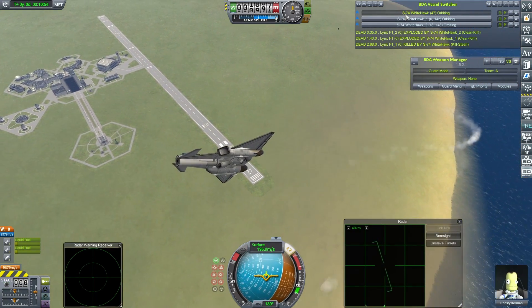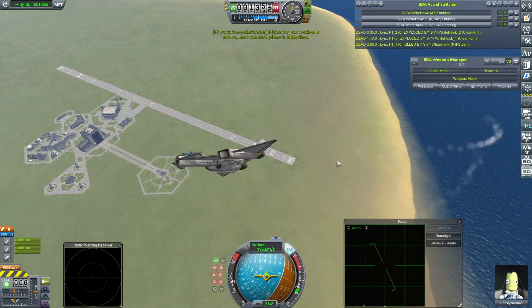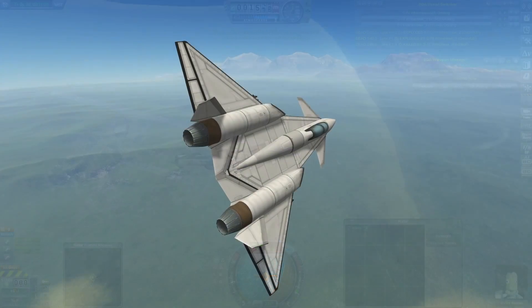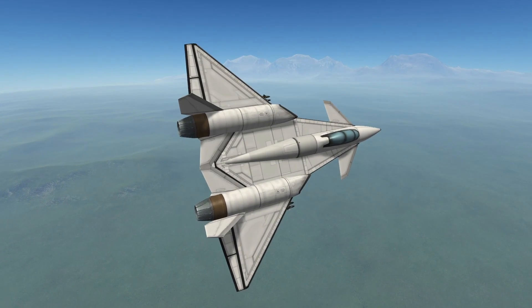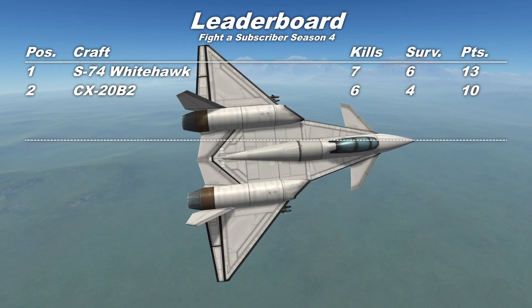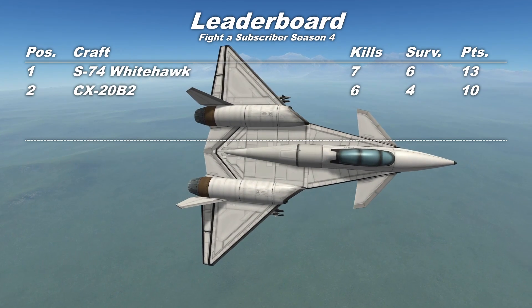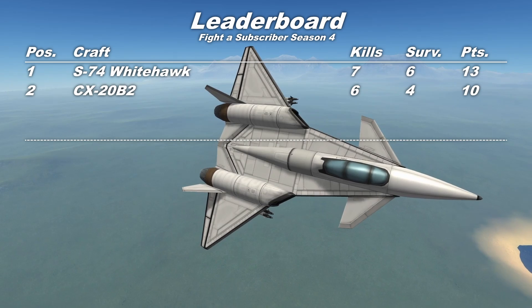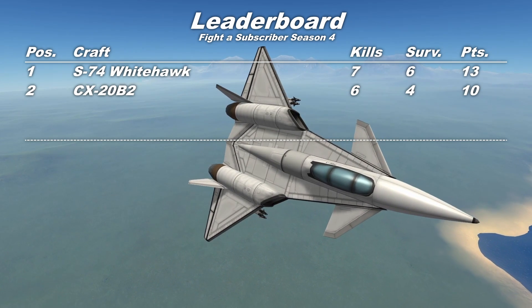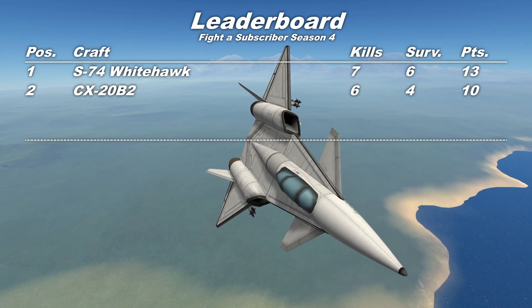Beautiful. Let's go take a look at the final scores. A solid outing from the S-74 Whitehawk — there was a loss in there, but it still managed to get a kill anyway. With seven kills and six survivors, the Whitehawk sits on a very healthy 13 points at the top of the leaderboard. I'm still not sure which way this season's going to go, but I suspect the leaderboard's going to be very tightly packed in the middle.